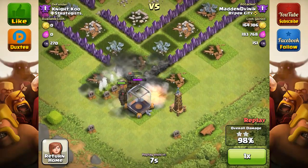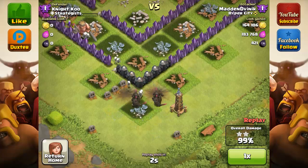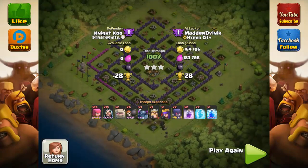The wizards just died to those two bombs. But that's alright because the PEKKAs are too strong to die from just those two bombs. And there we go — we got 3 stars! Not 34 trophies, but 28. Still very good just for 1 raid.